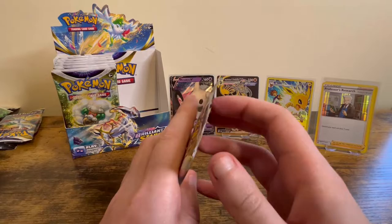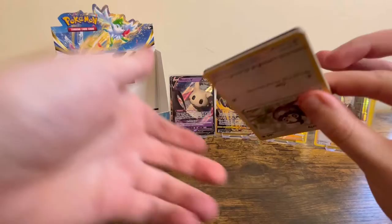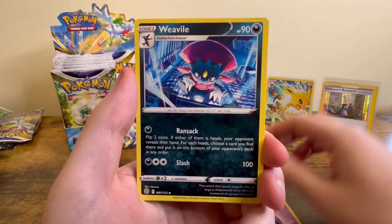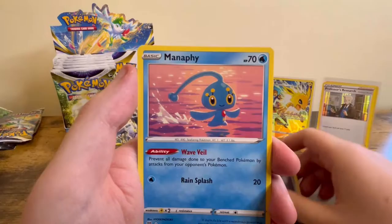Onto the first pack of the left side of the booster box — four from the back. Earth Power, Team Yell Cheer. Starly, Spiritomb, Purugly, Munchlax, Shinx, Sneasel.